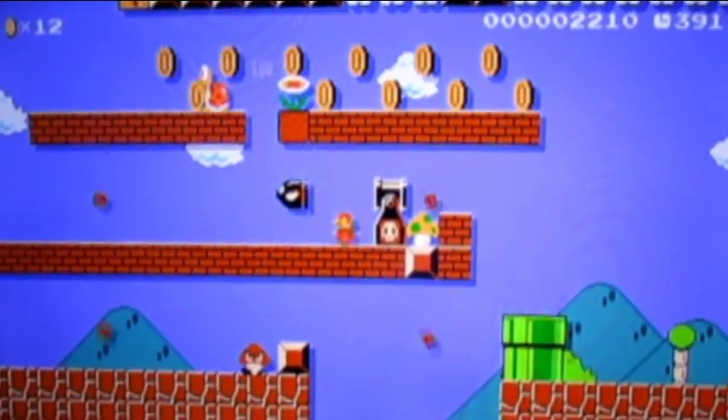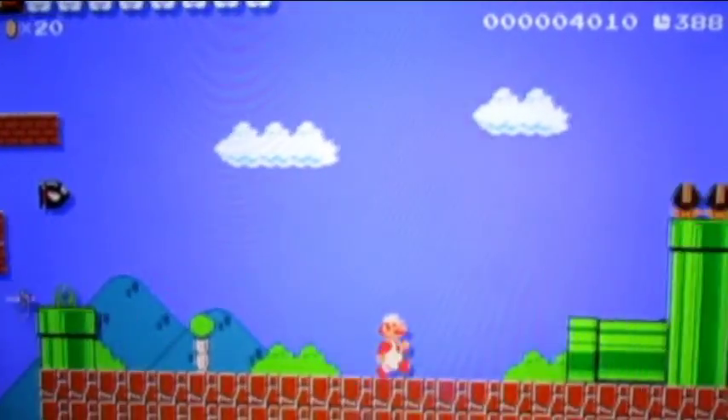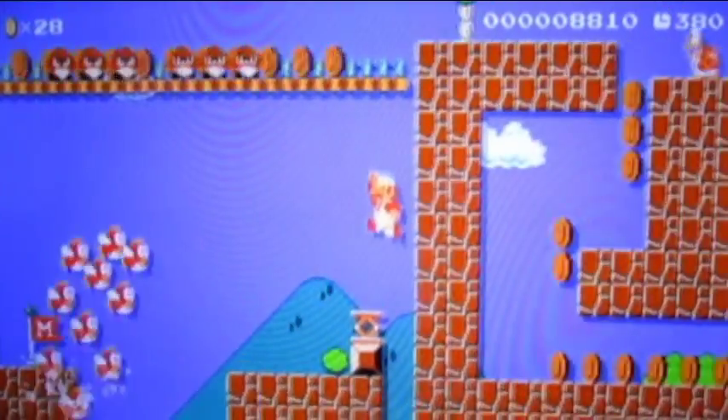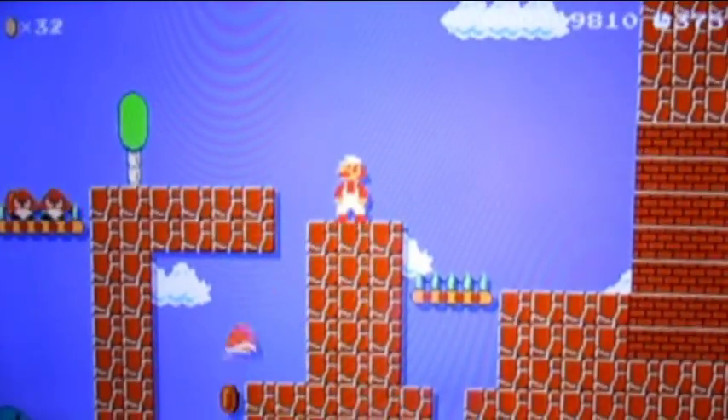Fire flowers in there, so got to get that and go this way. I know what I'm supposed to do. Now we get the checkpoint and grab that Koopa and put it down there.